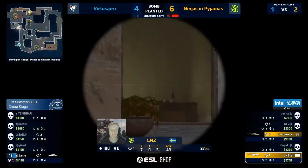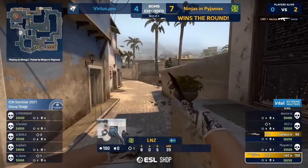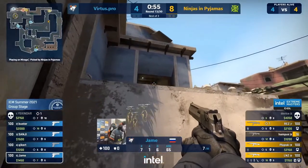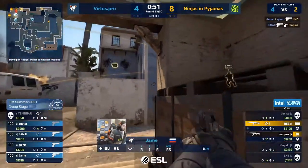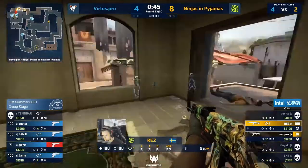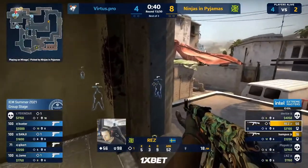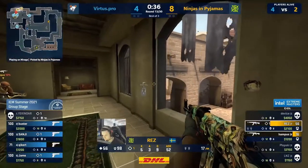Three glocks, no armor, deagle, P2 — and they get it with no survivors. As this has happened, Sanji pushed short to see if he can spot Hampus. Jame alone in the site — Sanji helped out, turned around from the short side and comes back now. Opportune timing — the deagles are doing it. IP forty seconds — Res and Hampus to try to save the day.